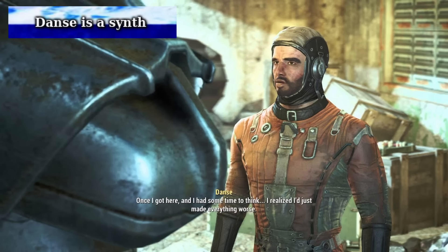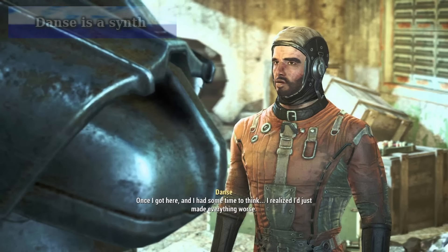Danse as a synth is the secret I mentioned while doing the Companions entry. He was replaced by the Institute while his recon team was out in the Commonwealth before the main body of the Brotherhood of Steel arrived. He did not even know he was a synth until the player finds out by scanning the Institute network, as his memory was wiped. You are given orders to kill him, but ultimately you have a choice to let him live or not. He runs away after the Brotherhood finds out, and it is up to you to track him down and decide his fate.